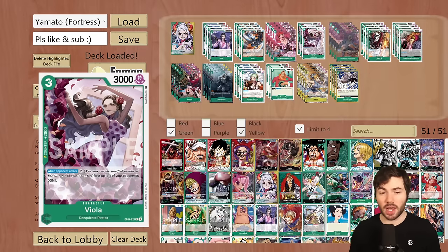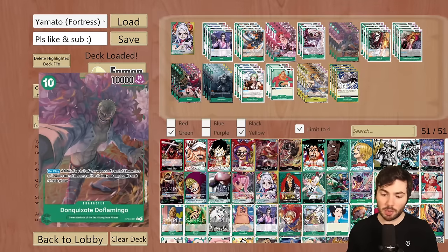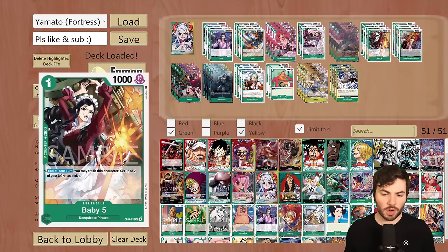Next we're running 3 Viola, which is a 2k counter and only a 2k counter. It is a Don Quixote Pirates type, which is very important because we have Baby 5 to search out our 10-drop Doflamingo — this is the other bomb in the deck. Oftentimes your opponent is going to be spending a lot of time trying to attack into the Kid, and when they are wasting their efforts swinging a bunch of bodies, you can play the 10-drop and suspend all of their characters and leader. Then we're running 4 of the Baby 5 2k counter, which is a searchable 2k counter off of the other Baby 5.